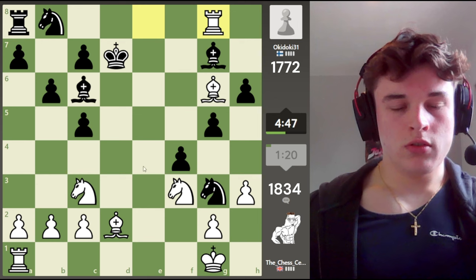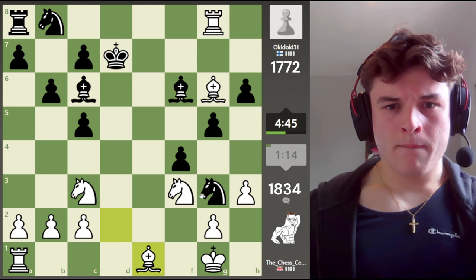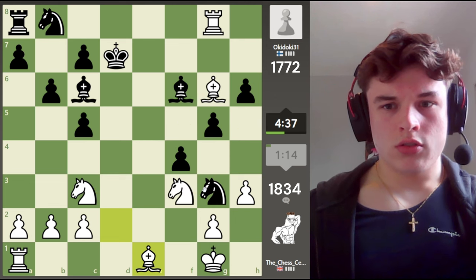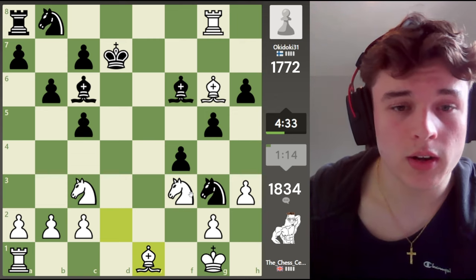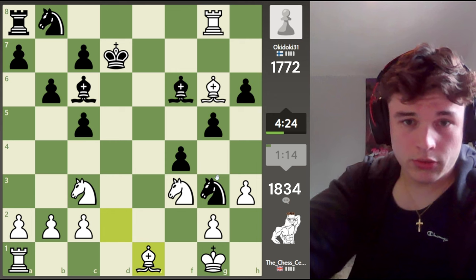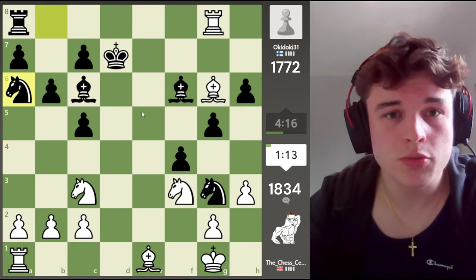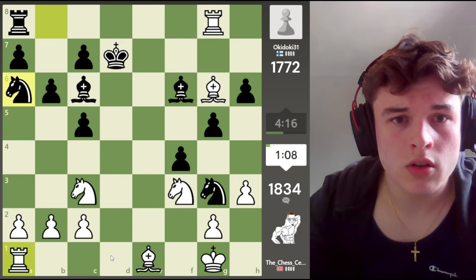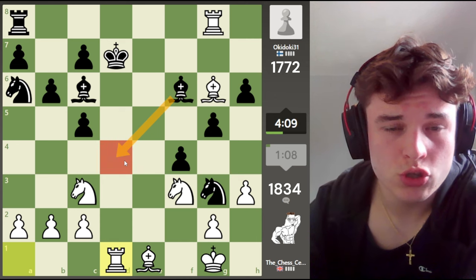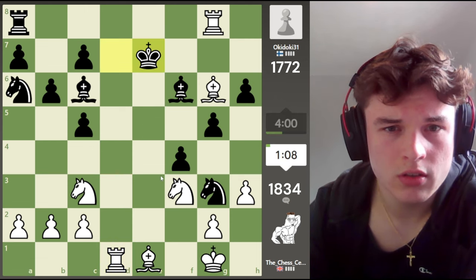I'm going to go rook e1 probably. Bishop e1 — we're attacking the knight and the knight has no escape, because we cover everything. So he's going to be forced to trade with us, which is obviously to our advantage because we're up a rook. And we have rook d1 to get on the open file. Once this knight is captured we also have the f5 square to harass the king further — he might just be getting mated. Let's start with this — no need to trade yet. I'm expecting bishop here; I don't think he really has another choice. King e7 — it's certainly a move.